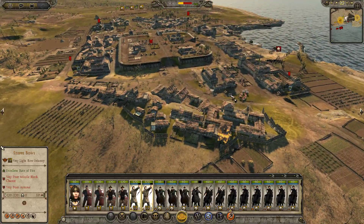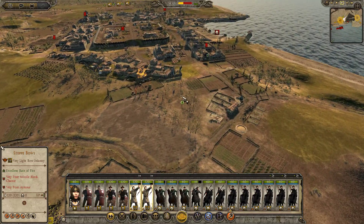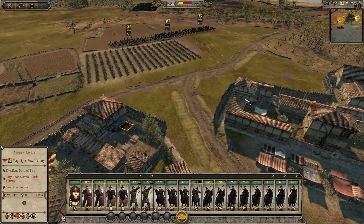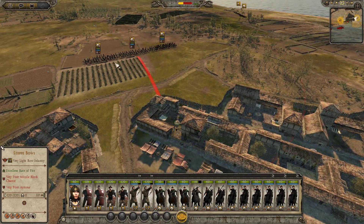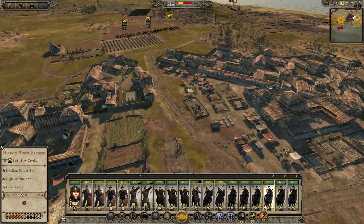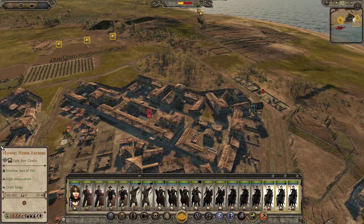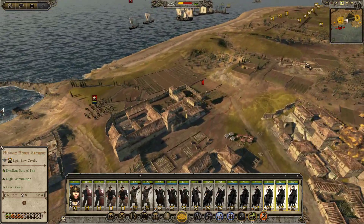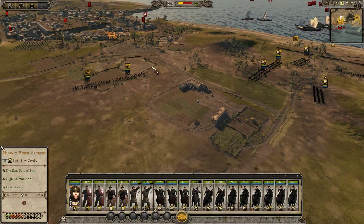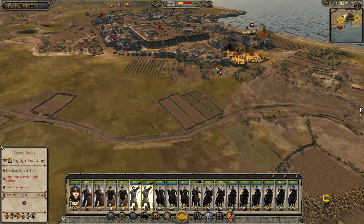Archers are firing on the city and have already set it alight — fantastic job. So that is now on fire; we want to set this one on fire too. I think anything that's red is more likely to go up in flames, so let's test that theory. We're going to get our archers around to the next section. If we can set that building on fire, we should be able to burn the tower down. Let's try and get as close as we can without triggering it.